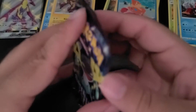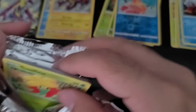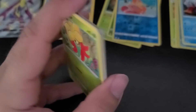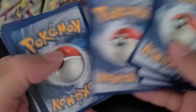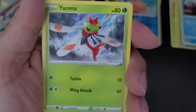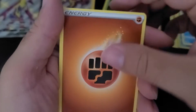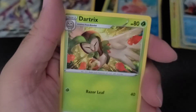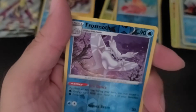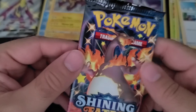We have five packs left to go — halfway through. Not a bad ETB, have seen better, but so far not bad. One, two, three, four, one and two. Don't feel anything special here. Gossifleur, Focuss, Yanma, Snom, Cofagrigus, Galarian Zigzagoon, energy, Eldegoss, Dartrix, Cramorant, Frostmoth, and Professor's Research. Professor Charizard on the front — boo, no Charizard on the inside.